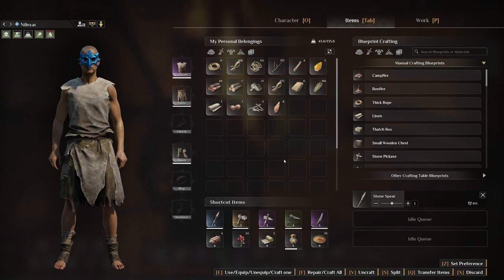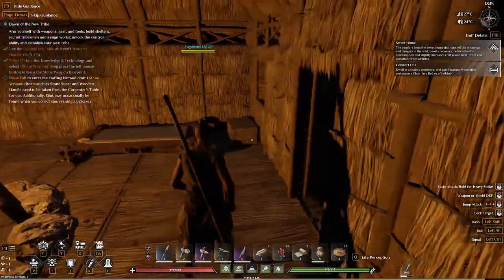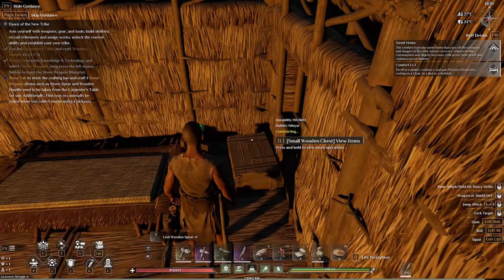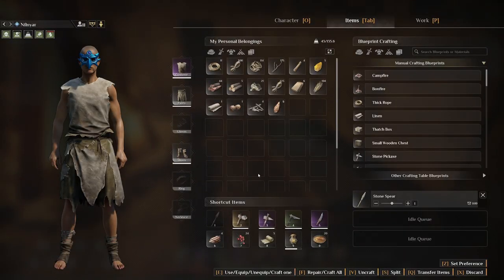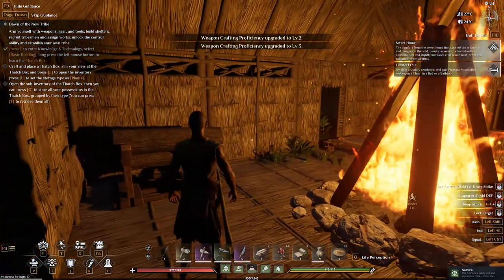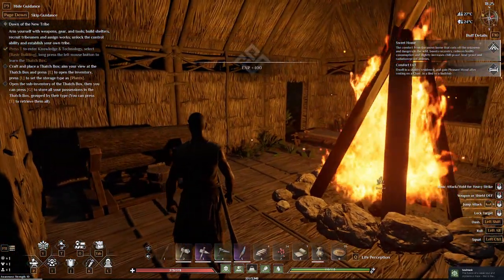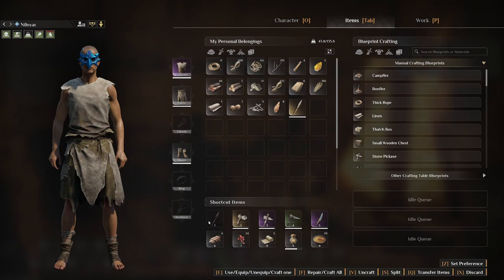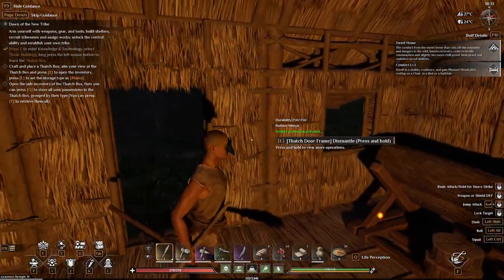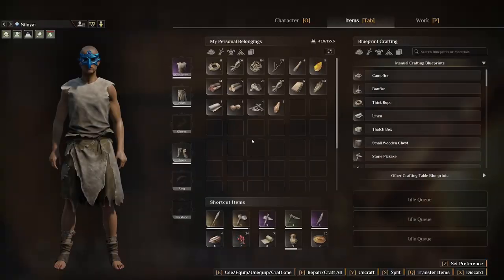There we go, created one. Is it going to create this one? Nope, we'll put this away — and there we go. Now we have a stone spear. Nice.